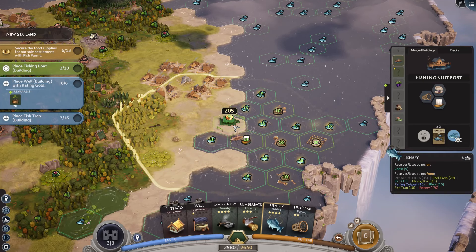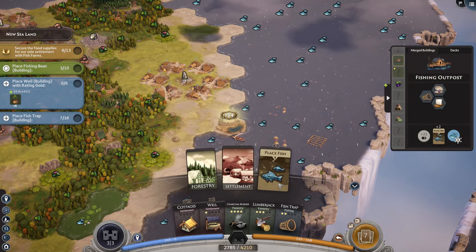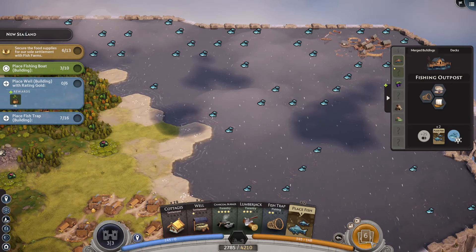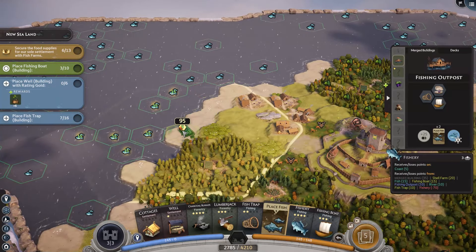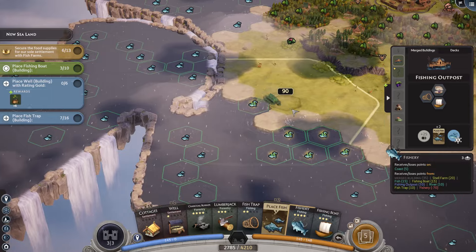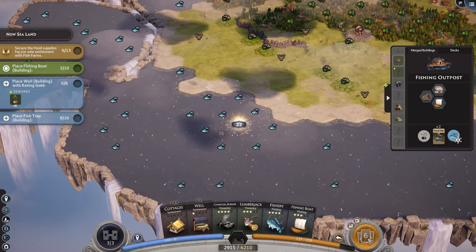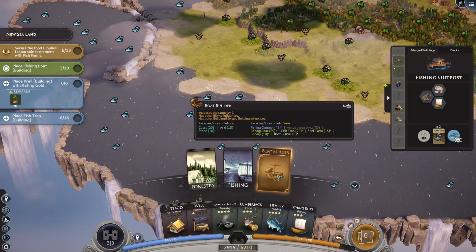And we'll put a shell farm here. That's about the best I can get out of that. Put a fishery down here. Hamlet 3. Still not enough fishing boats. Damn it all. So maybe instead of focusing on settlement crap that I'm not going to use, I should actually take placing fish, because that will benefit me the more I try and fill things up in here. More fishing. So like if I did a fishery... okay, actually this would be a good little coast over here to work on. So why don't we place a fish... fish trap. Boat builder - increases the range by one, has other biome influences.